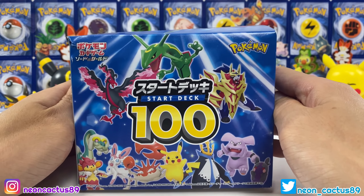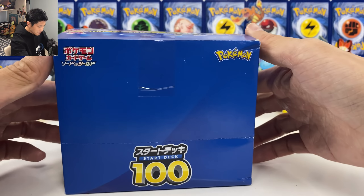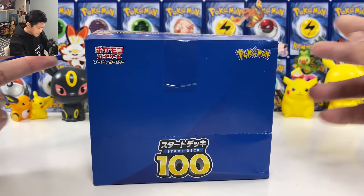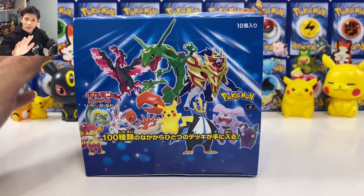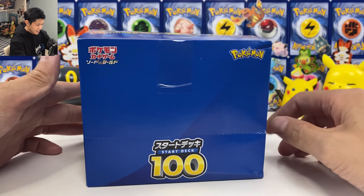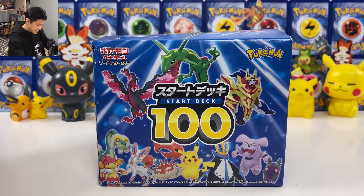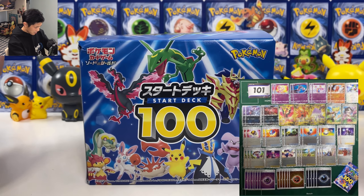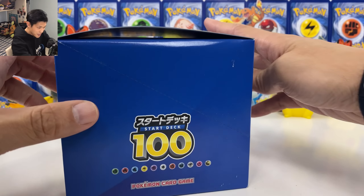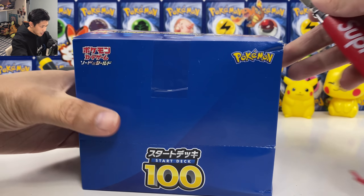What is up guys, NeonCaptus here. Today we have the Starter Deck 100, the latest Japanese product — probably the final Japanese product this year. This set has around 400 cards and also has secret rares. It has 100 decks plus one secret rare deck — people call it the god deck — where inside you get two full art and three gold cards, which I believe are the three legendary Galloping Pokemon. Let's see if I can pull it — we only got 10 boxes here, so let's try our luck.